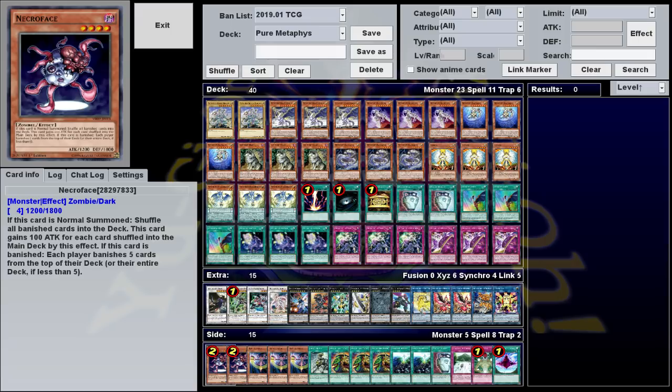This is what I call an advantage deck, which means its win condition is less about reaching a specific board state, and more about just out-resourcing your opponent in general. Metaphys have access to a lot of search and draw power, as well as some pretty devastating removal. Using both together will ensure that you have everything while your opponent has nothing.